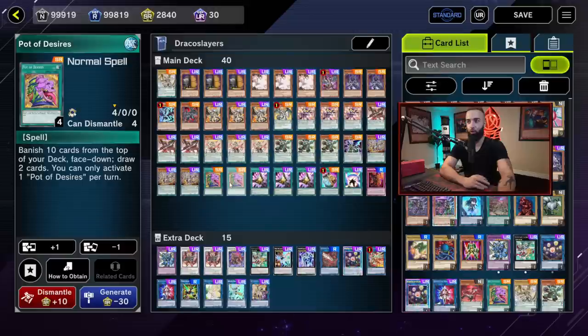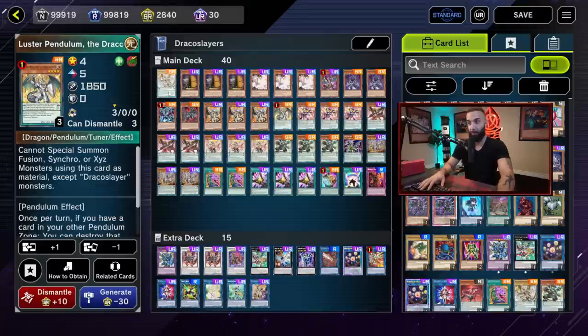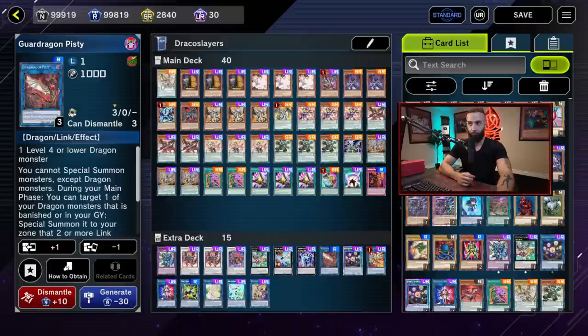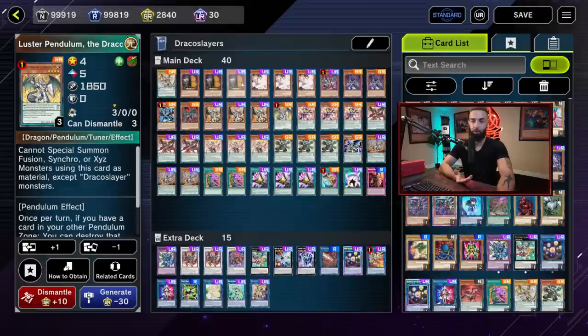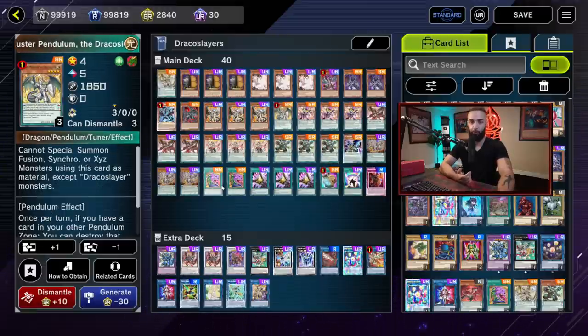Prosperity is incredible in the deck. Playing two Desires is fine — there's only one Luster Pendulum; playing two Master Pendulum is a thought but one of each is enough. The deck needs them because they're Dragons. I'll showcase a specific combo later. You do need to play one Master Pendulum the Draco Slayer because it's a Dragon. I'd love to just play three Luster Pendulum, but you need to play one Master.